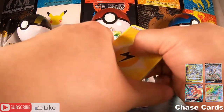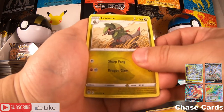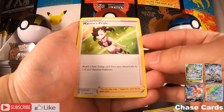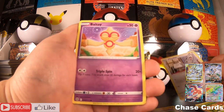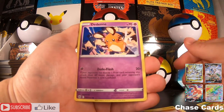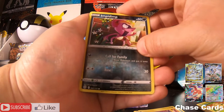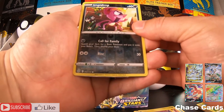Alright, we have a Lightning Energy, Fraxure, Team Yell Cheer, Marnie's Pride — I want that card in the full art version, talk about ultimate waifu right there. Minccino, Voltorb, Snorunt, Nosepass, Diancie, and we have an Impidimp. And here we go — we have our first hit! It could be a full art or an alternate art.